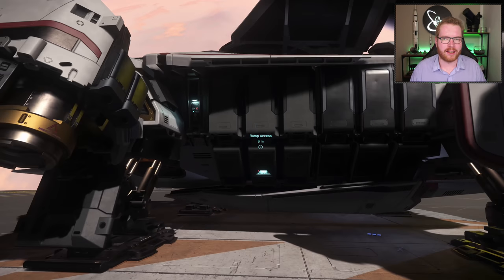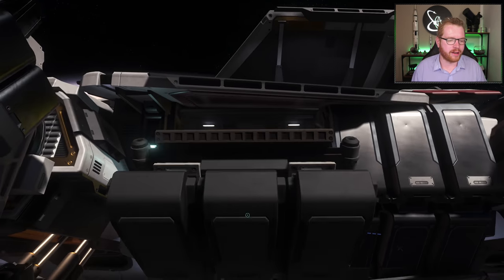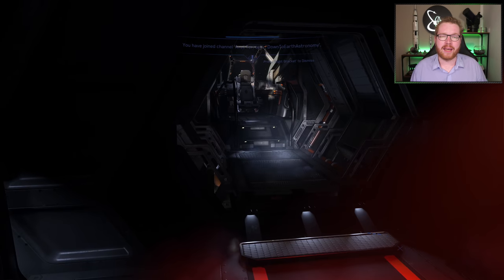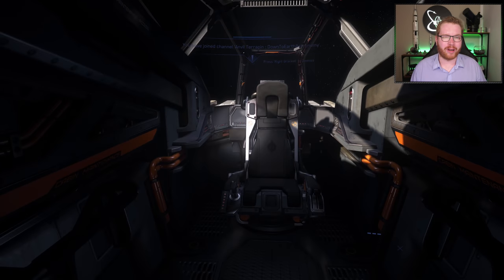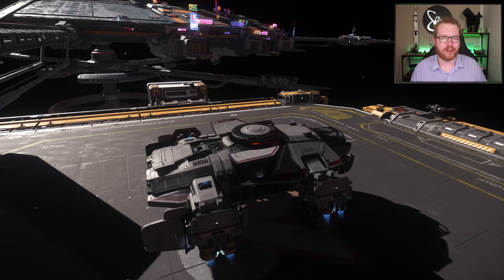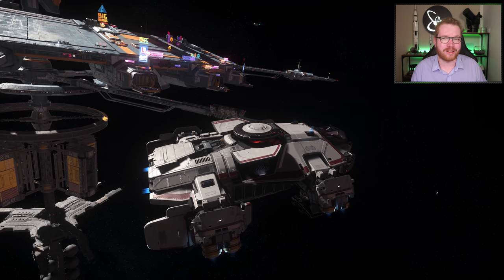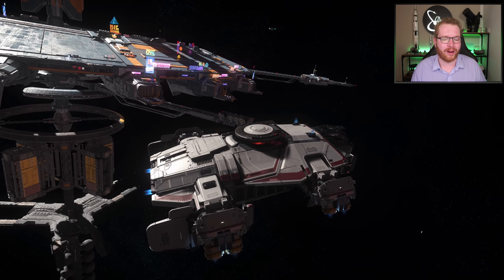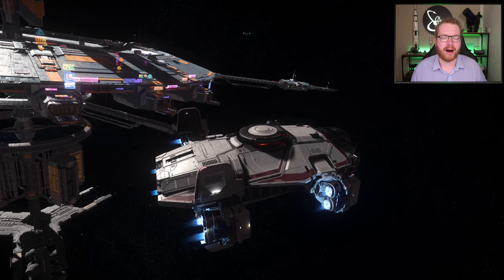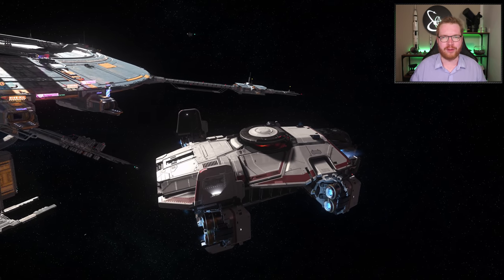Now we're getting toward the end of the list and into the bigger, more expensive ships. Next up we have the Anvil Terrapin, which I got through the referral program for 500 referrals. This is a scanning and exploration ship, though those game loops aren't really that developed in the game just yet, so it's also a very recent addition to my fleet and hasn't seen a whole lot of airtime yet. It's available in-game at the Astro Armada for 2,568,100 Alpha UEC.